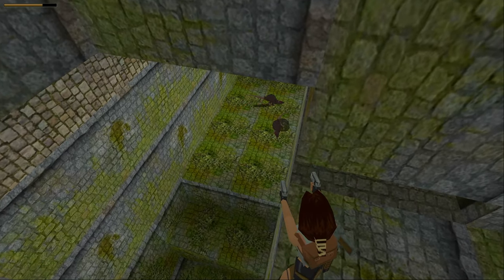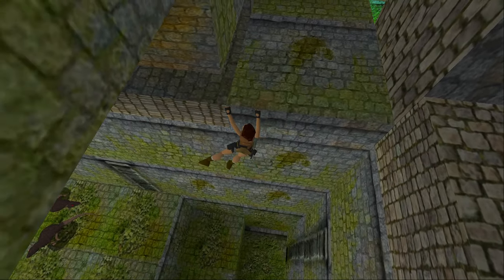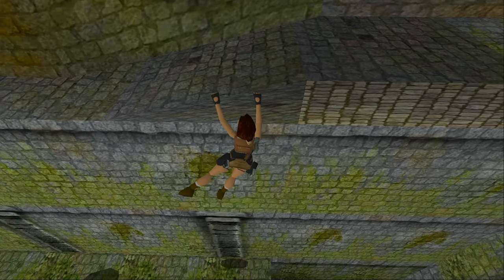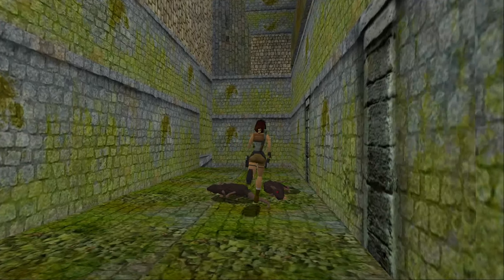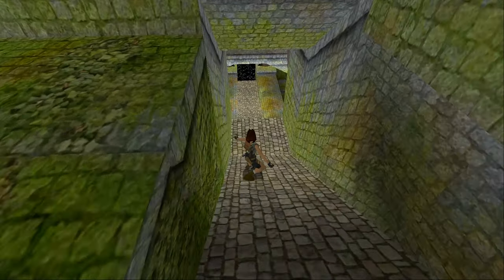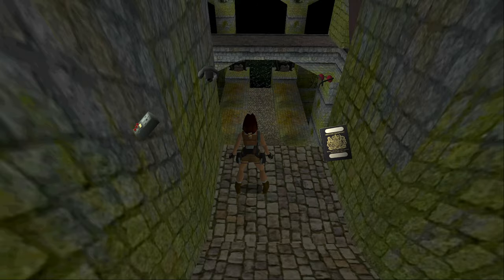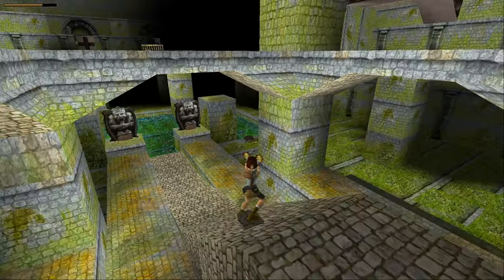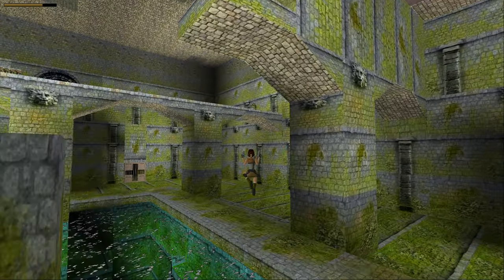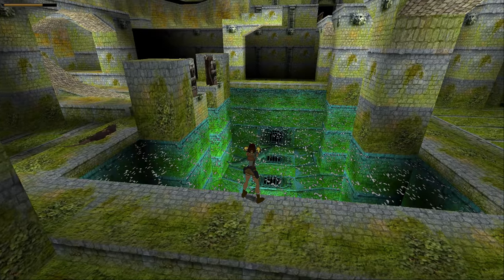Kill the two rats that are down here. Before shimmying across and safely dropping down just where they were so you don't take any damage. Now you can slide down this slope and use the save crystal that we missed earlier. As you come down, take care of the rats we didn't kill earlier, and then try to provoke two crocodiles out and take care of them now, which will save you the trouble later.